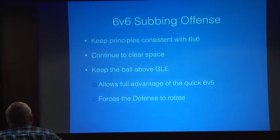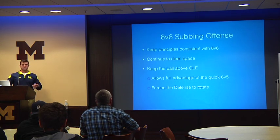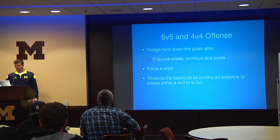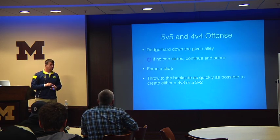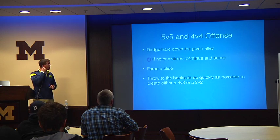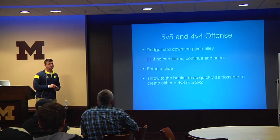For the 6v6 subbing offense, always keep the principles constant. You don't really have to change your ideas for this — keep things similar because people will remember what you've been preaching all along. Continue to clear space for one another. Keep the ball above GLE if possible — it allows full advantage of quick 6v5 situations, forces the defense to rotate, and creates unsettled situations on the backside. With 5v5 and 4v4 offenses, a hard dodge is really what's going to create that for you. Good hard dodges down the alley create sudden offense. Obviously if no one slides, continue to score. Always force a slide to keep the defense rotating — the more they move, the less they communicate, and the offense has that advantage.